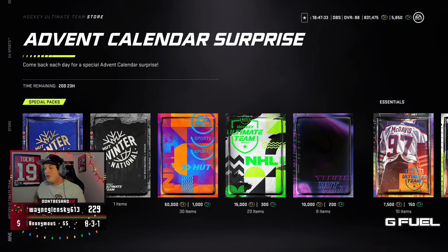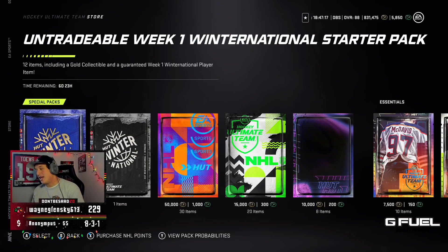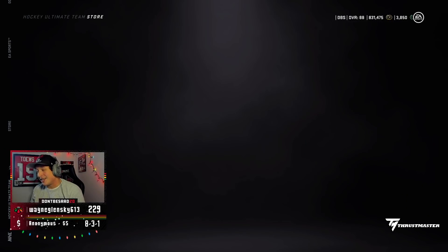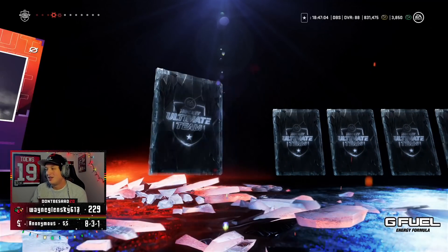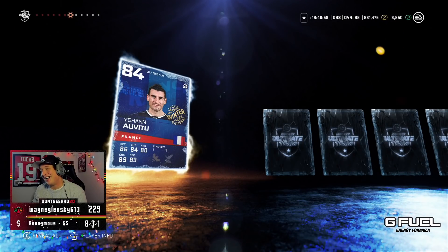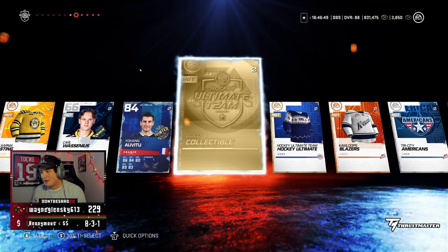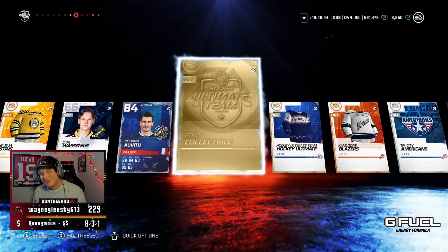Either way, I'm still gonna open up these packs — we loaded 50 bucks worth. Here's the advent calendar — every single day we'll get a different pack. I got a collectible, nice. I'm gonna open up the untradeable starter pack for 100k. I get a gold collectible and a guaranteed Winter Nationals player — give me that Draisaitl or He-share and I'm happy. We got gold collectibles — nice — but wouldn't mind a decent Winter Nationals card. We got Johan — left-handed D-man with Howitzer — can't shoot, can't pass, can't play defense. We also got a gold collectible and a Christmas sweater. Sweet. 100k.